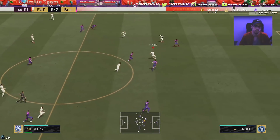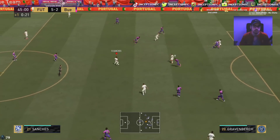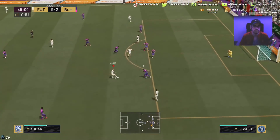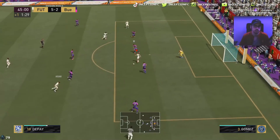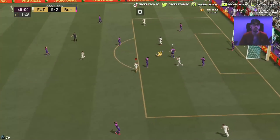Nice little switch there with Alwar — might be able to get a goal-scoring opportunity if anyone makes the run in the middle. Make the pass, one more, take it out a little bit, first time touch — finesse with his weak foot and he scored that opportunity. Nicely done.